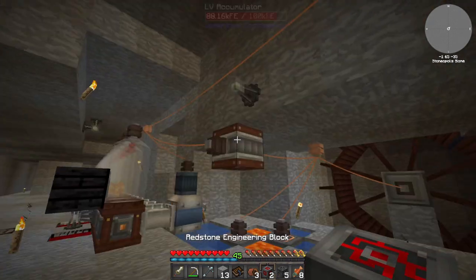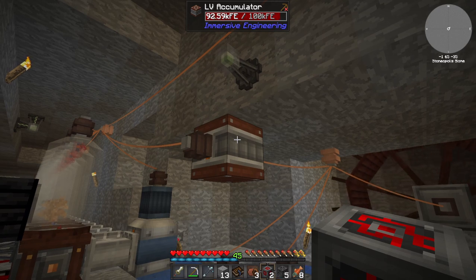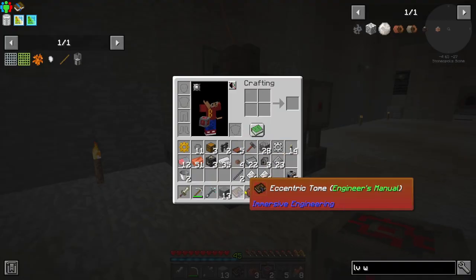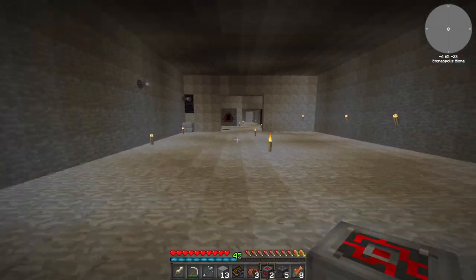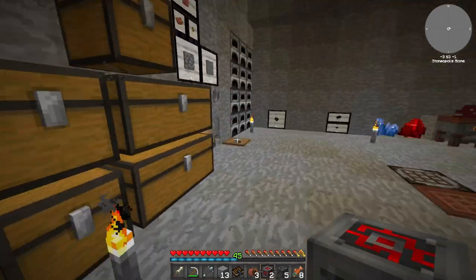How's our power doing? Obviously it's dropped a little bit but you can see it's still going back up. That's fine. Let me clear my inventory a little bit and we'll get on to making this fluid which is required.